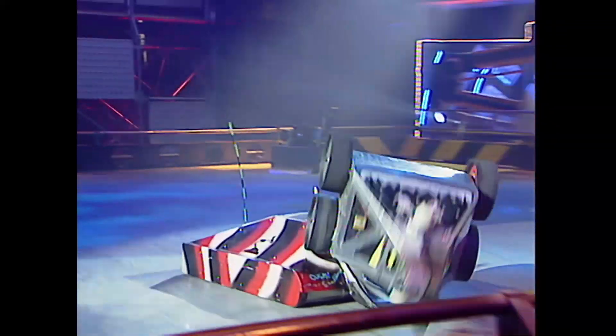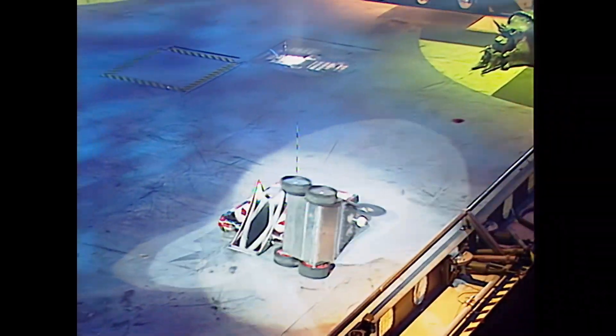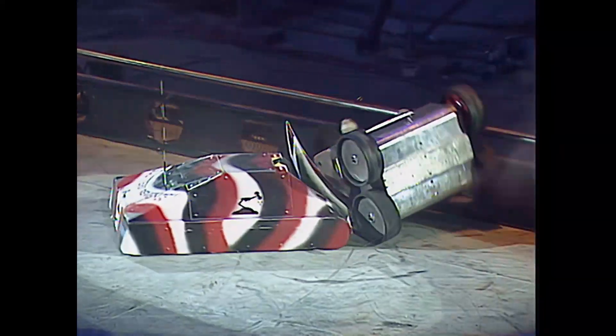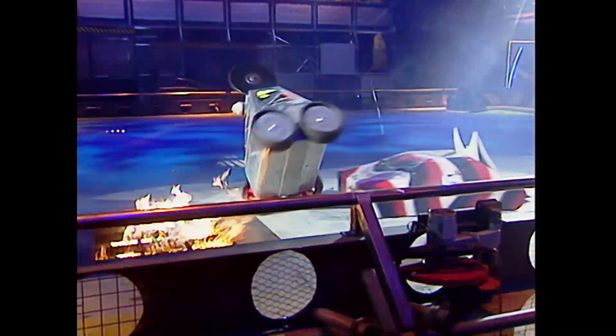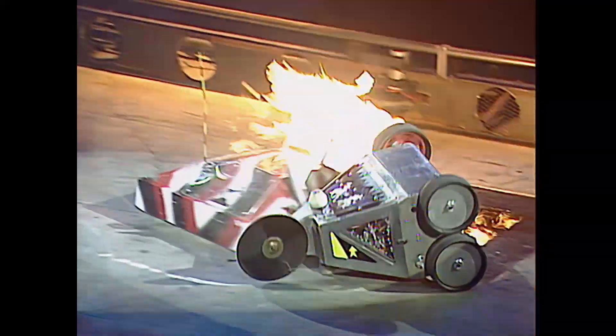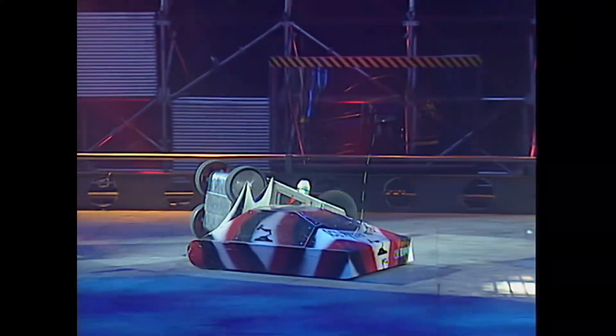And there immediately Pussycat flipping up and over so they can bring the diamond saw into play. Scutters Revenge — the main weapon is that powerful scoop on the front. Pussycat turning again to bring the blade in. Is that the same blade? They've brought another diamond blade on there — a diamond saw blade. It certainly looks darker than the one we had before.